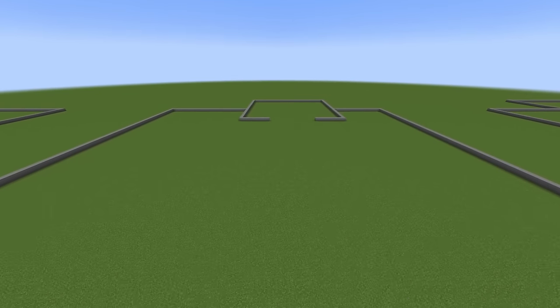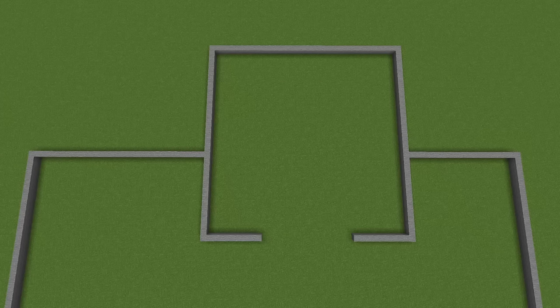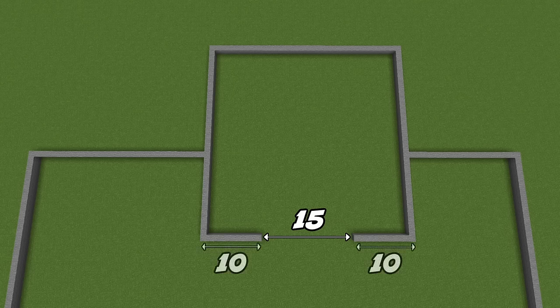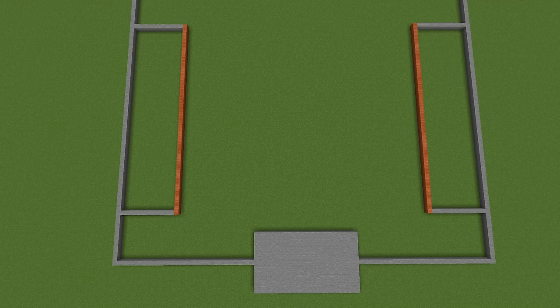Come along to the back wall and we'll do the foundations for our castle. This time we're making a square - 35 blocks long on all four sides - but at the front of the castle we're going to leave a 15-block gap right in the middle, so you've got 10 blocks either side. I've left a 29-block gap on one side and an 18-block gap on the other side.